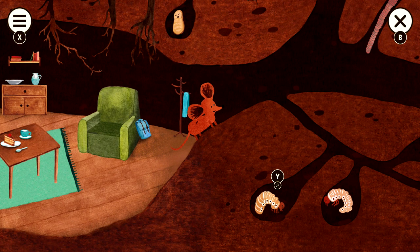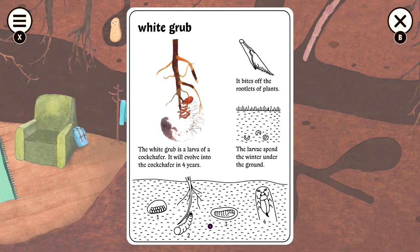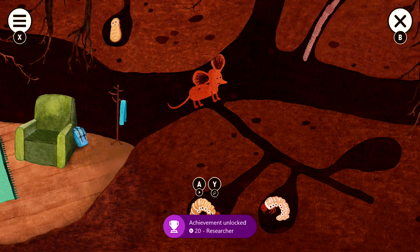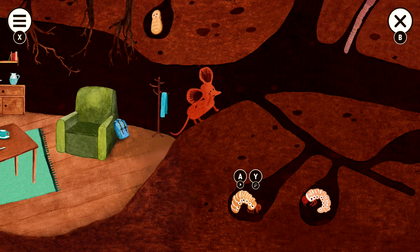All you have to do in order to get all of the achievements in the level is just interact with everything and get everything's encyclopedia entry. First thing up is going to be the white grub right here — hit A to interact with it, and then hit Y to bring up the encyclopedia using the lens. You should get the Researcher achievement for using the lens for the first time, for 20 Gamer Score.